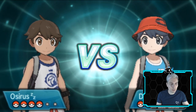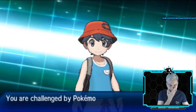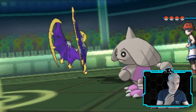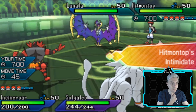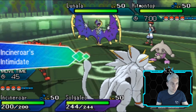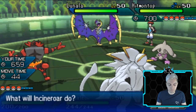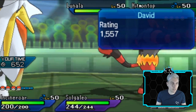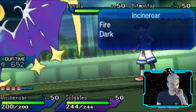We'll play this team all week and then decide on changes for next week. The Venusaur slot is definitely up for grabs — we're not really using it at all, not even considering it in the Groudon matchup. If you have suggestions for what could replace it, let me know in the comments. We lead Incineroar and Solgaleo, and I plan a double switch to Tapu Fini and Zygarde when the opponent shows Lunala and Hitmontop.